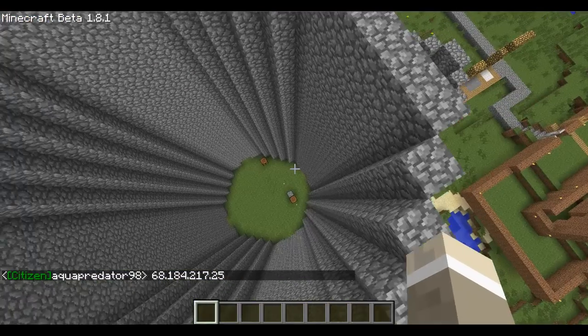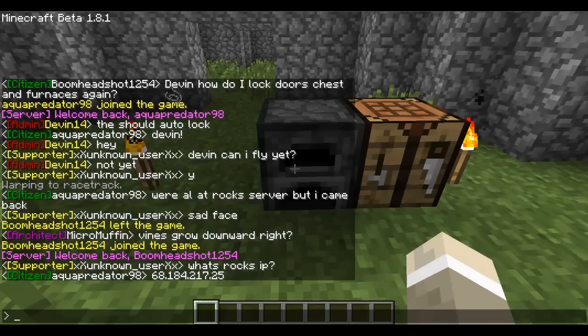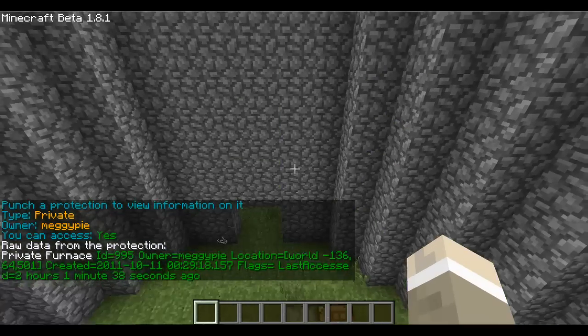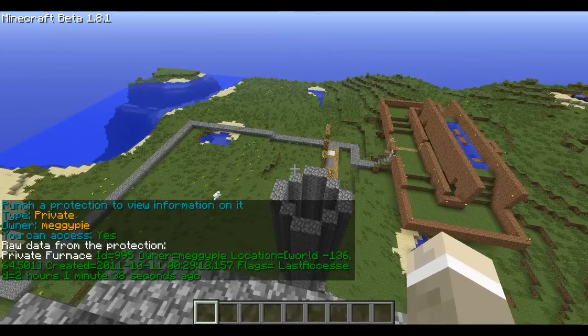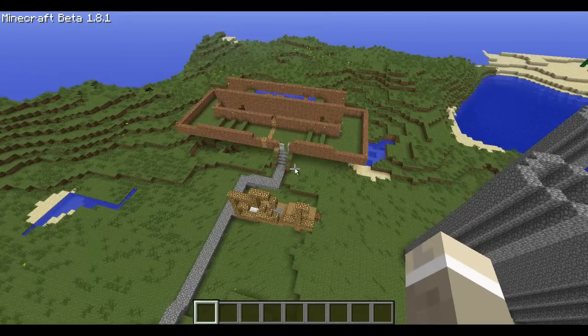I don't know whose castle that is — let's check. Maggie Pie, alright. So that's the racetrack. If you follow the path, supporters can warp here.